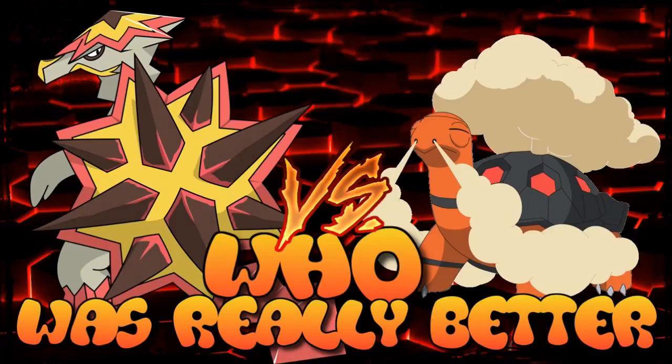Welcome to another episode of 'Who Was Really Better?' This time we're looking at Torkoal versus Turtonator, the two fire tortoise Pokemon. These two are very similar in many ways, to the extent that Turtonator might look like a possible upgrade to Torkoal — some have even speculated it could be an evolution. Sadly it wasn't. Torkoal has been around since Generation 3, and Turtonator was introduced in Generation 7. This video will cover abilities, stats, and move pools to determine who is better.